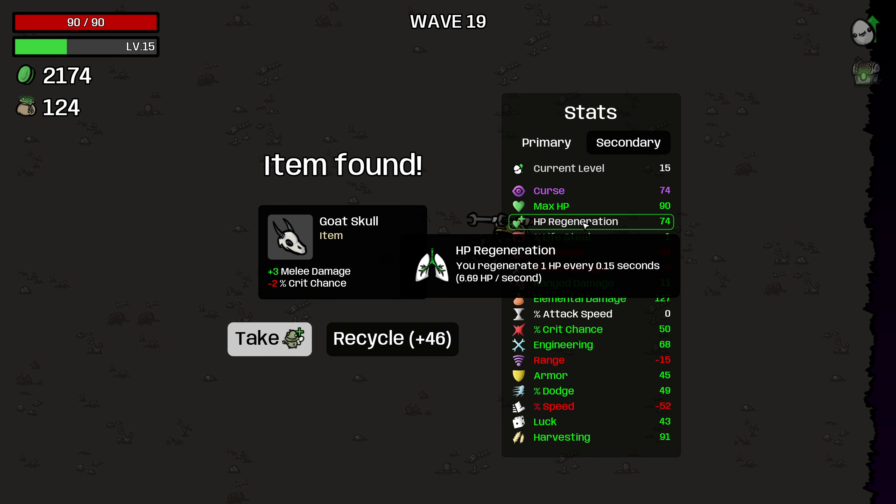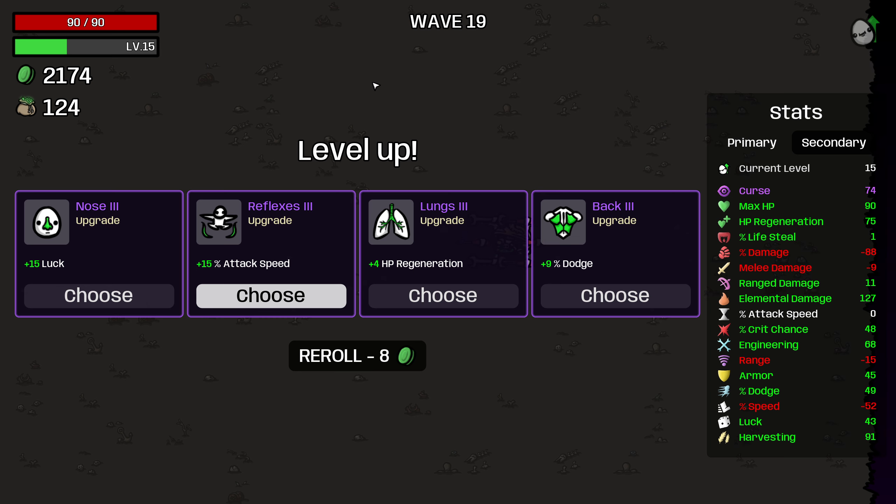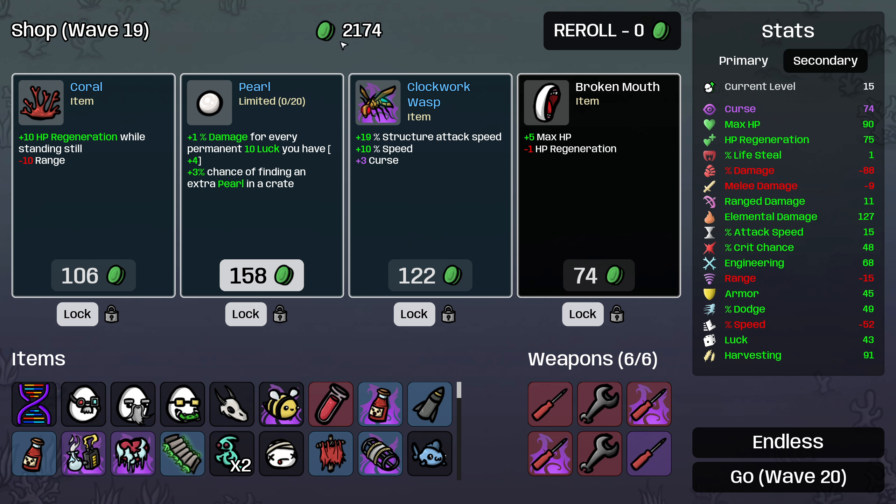Goat skull — I'll take this just because it's a unique level one item for the fairy. It decreases my melee damage, but I think that's okay. So I guess this is plus one regen, minus three melee, minus two crit chance. Maybe I should just recycle it, but it's a level one that we don't have yet, so I think I'm going to pick it up anyways. And then let's go ahead and get attack speed because I want to build towards Improved Tools — that's the other item that we haven't found yet that would be really awesome for us. Now wishing I hadn't rolled away that treasure map because I was thinking we would just end on wave 20, but we aren't.